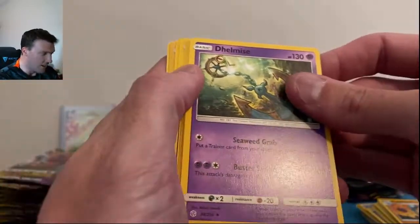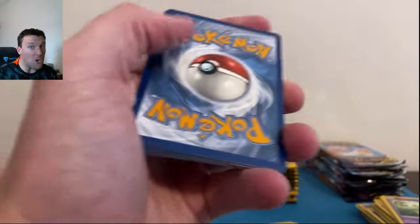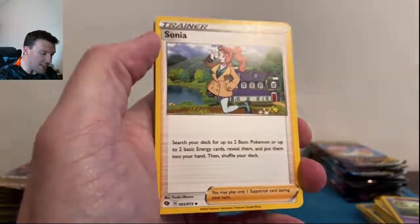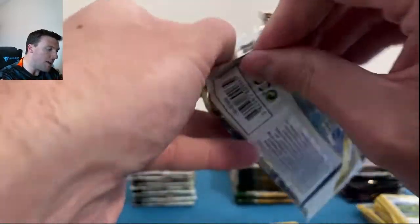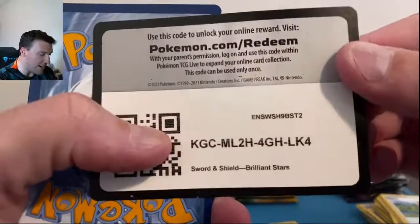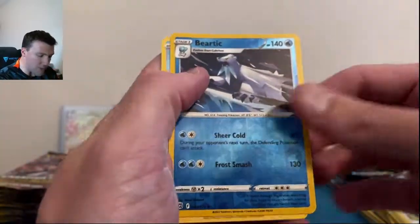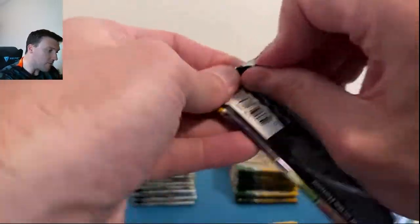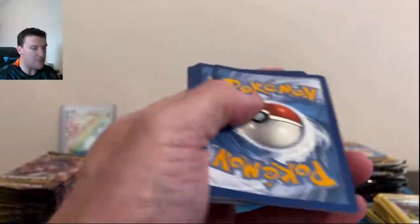Tangrowth and Fini there — oh it's not holo, it looked like it was holo for a second. Can we literally pull both Charizards in today's video? It is going to be possible! Machoke and another Marnie out of Champions Path. There's a full art Charizard and the Rainbow Charizard — is that also a Beartic and ice cube on B-Stars? Round three is wide open now for Evolving Skies and Cosmic Eclipse.